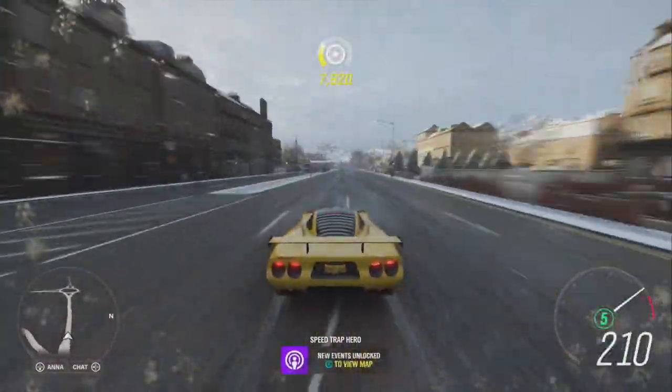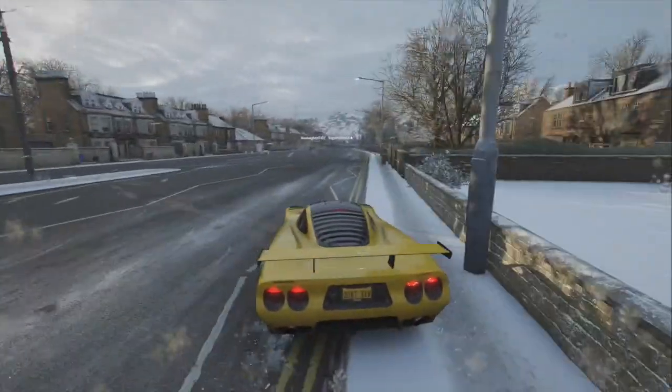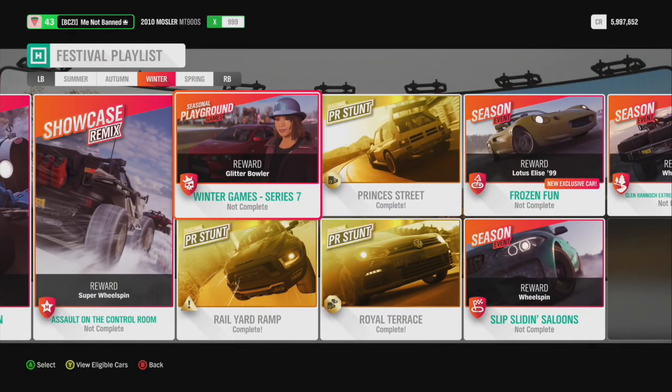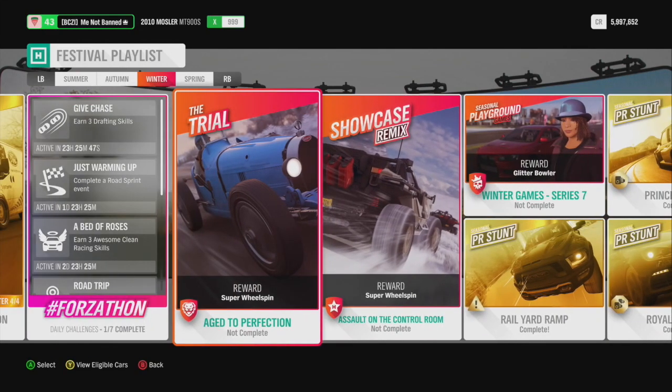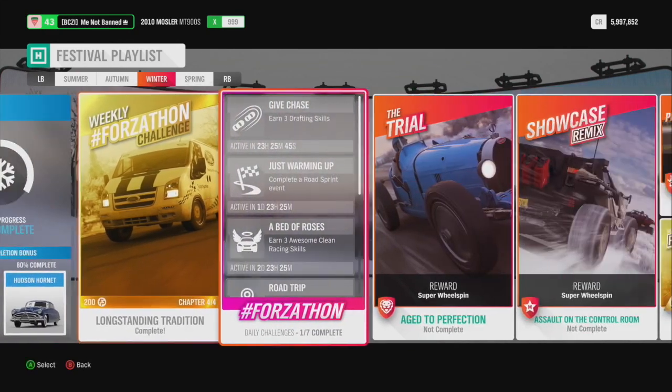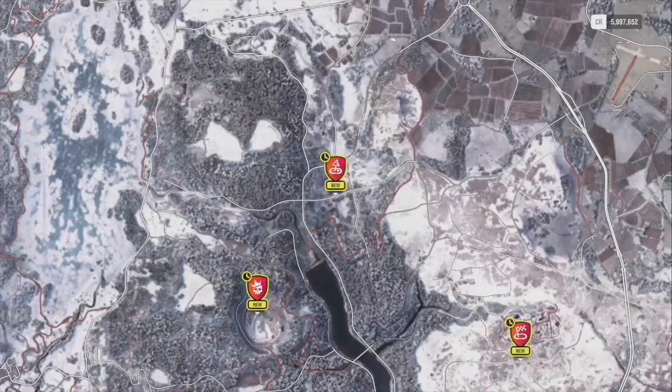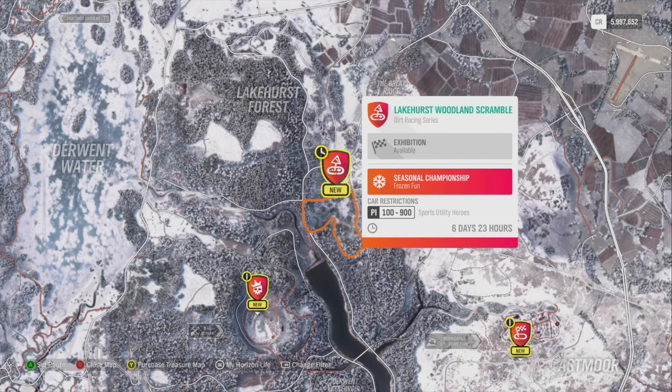Let's check out the last and final PR stunt. It looks like there's only three PR stunts, guys, so we're going to leave it at that. The next thing coming up is what everyone wants — it's going to be the Lotus Elise. You need a Sport Utility Hero of 900 class. Check out the next video — we'll do it on that, guys. Thanks a lot, have a good one.